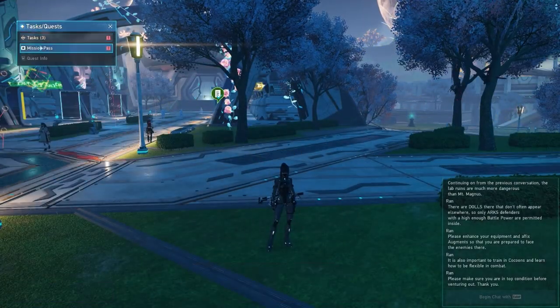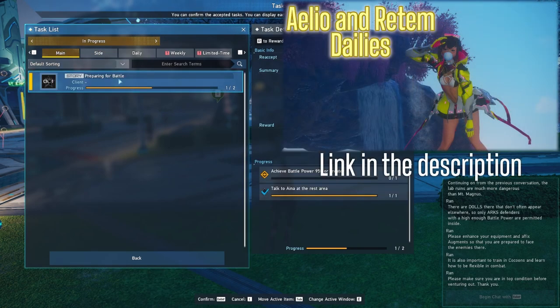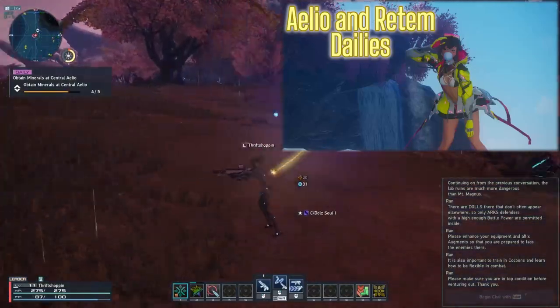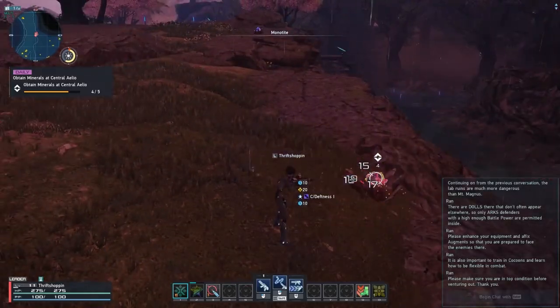Let's first talk about leveling up your character. Now that daily tasks are available on your account, you should definitely be doing these each day. They will net you a bunch of EXP for some very easy requirements. This will be a constant source of leveling as you are playing daily. I have a video covering my entire daily routine, which includes daily tasks, gathering materials and resources, plus collecting alpha reactors and stellar fragments for daily meseta. So definitely check out that video — link will be down below in the description.